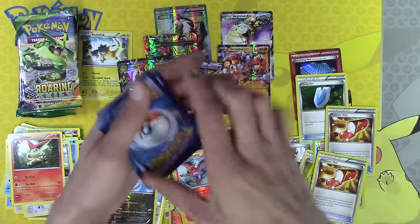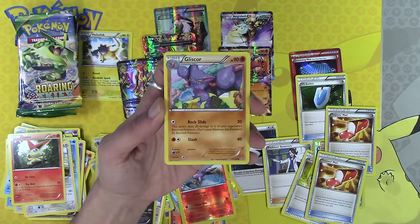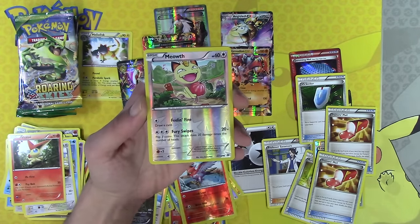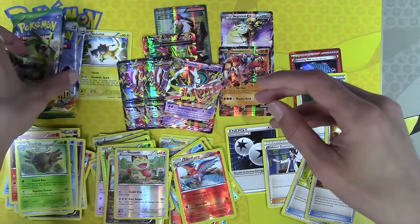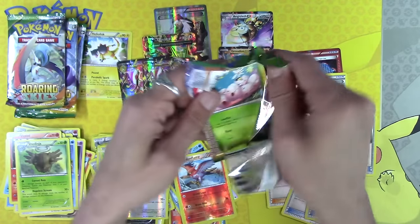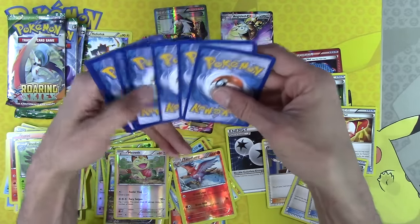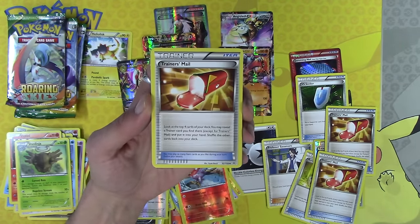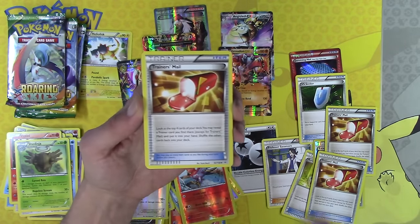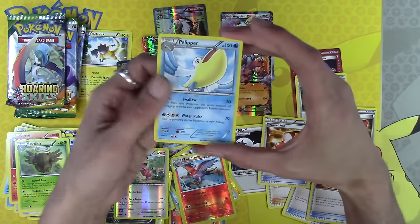So we're opening 40 packs total. We are above average now — above average if we were to open a booster box. No matter what, we have to go ahead and just call that a win. There you are Shedinja. And we still have a couple packs left. Even if Shaymin doesn't show up, three Full Arts is absolutely insane — you're not going to really open that out of a box, especially with three other EXs, three Trainer's Mails, and a Full Art Trainer.